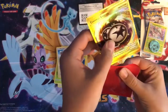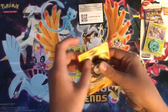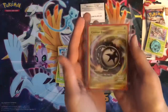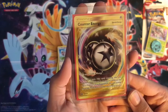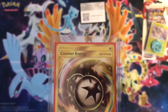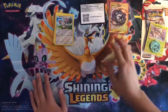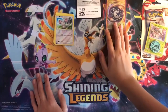Oh my gosh — we got a hyper rare Counter Energy! No way, and the condition is perfect. That is insane! Look at that, that is so cool, and it's not even good lighting. Just pause and read that — that's amazing. First Crimson Invasion pack open on my channel and it's a secret rare — 122 out of 111. That is like one of the only hyper rares I've ever pulled from Crimson Invasion.